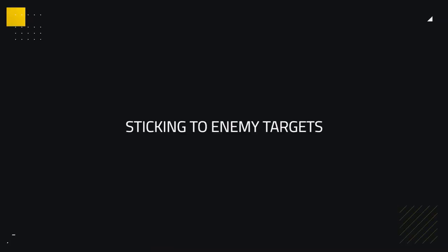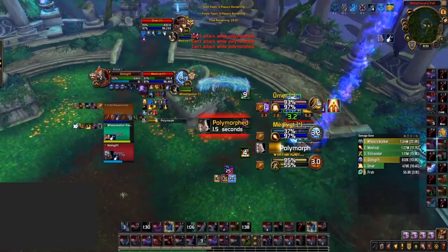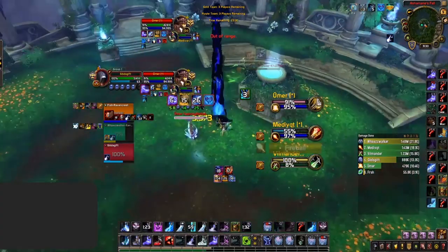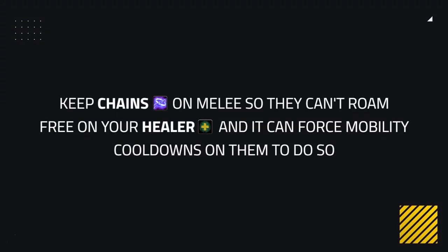Outside of your big pressure, you need good passive play to lead up to your offensive setups. One key playstyle involves sticking to your enemy target, requiring you to keep up Chains of Ice primarily on your target of choice, making it easy to connect to them and limiting their mobility. It's also great to keep up Chains on other enemy players, but prioritize your main target — as we see Zeepi do, using chains on the mage, then the paladin, then the rogue. It's also nice to keep Chains of Ice on melee even when not directly on them, preventing them from roaming free on your healers.